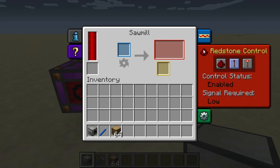Then we have redstone control. The first option will make the machine run under any circumstances. The second option, which is the default, will make it run only when there is no redstone signal being input into the machine. Finally, the high setting makes it only run when a redstone signal is being applied.